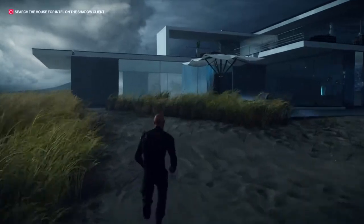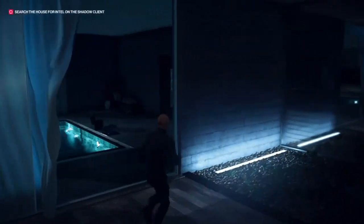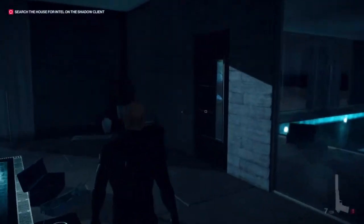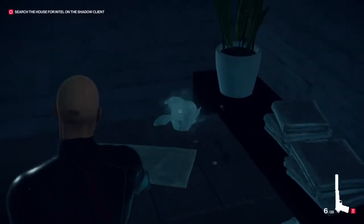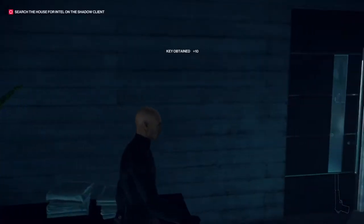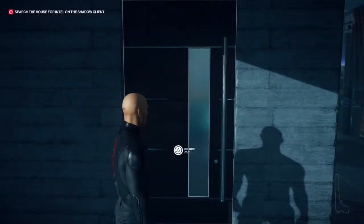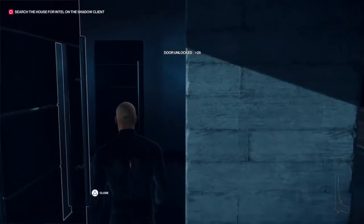Going towards the pool house right now. As you can see I've just been recorded by a camera, so we'll need to take the evidence away — I'll show you that later. This is a vase where there is a pool entrance key inside. Using it will give us access to one of the entrances of the house. Going through here right now, using the key — done. And we are in the house.